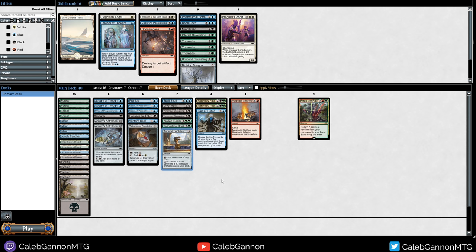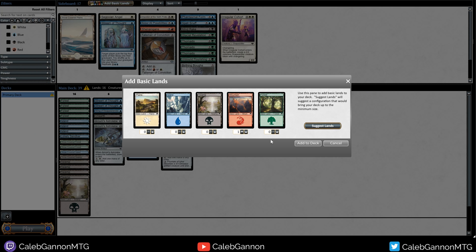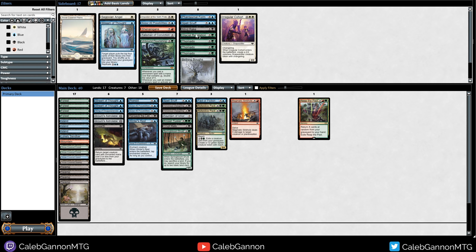Only four red sources - I could cut Talisman of Conviction for a mountain. Then I can tutor up the mountain with these. If this was double on-color maybe I'd play it, but I kind of need all the other cards. So we're basically on the plan of unearthed Crypt Rats, and either burn them out with Rot Widow Pack. We have seven creatures - yeah, that seems good enough. This is the deck - let's see how it runs. See you guys round one.